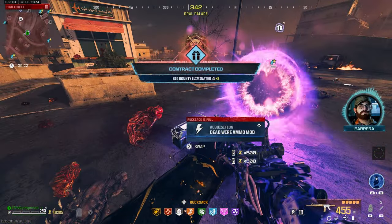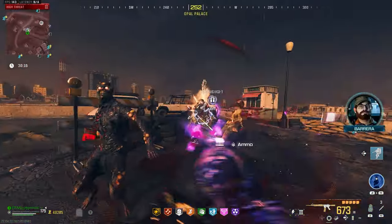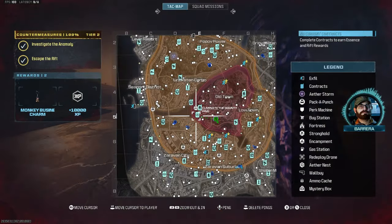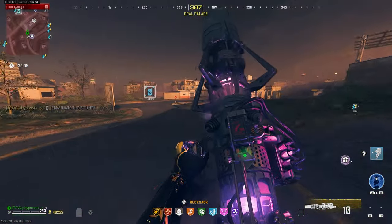I'm loving this thing. Deadwire — we already have that on our gun. Juggernaut — let's go, definitely the best kill streak right there. There's another bounty contract right back there, might as well take advantage of the tier 3 zone since it's empty.